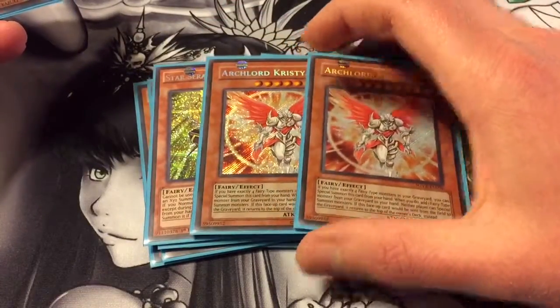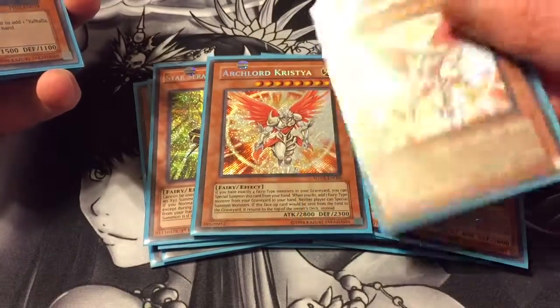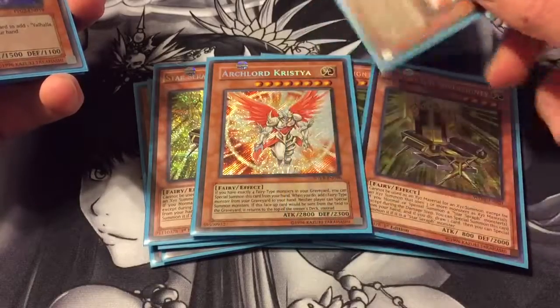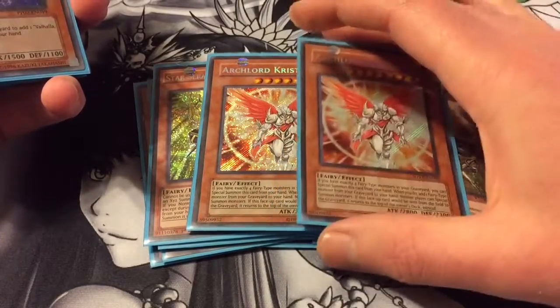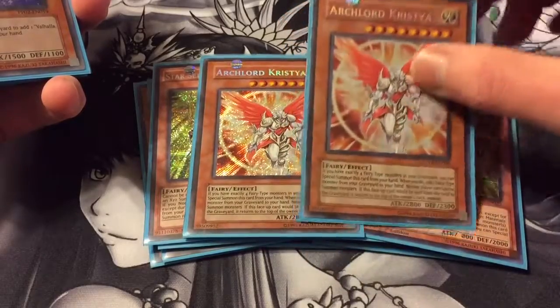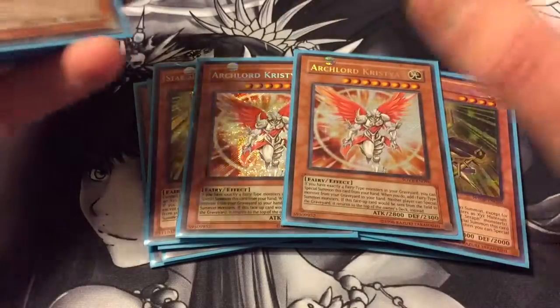Then two Arch Lord Christia. You run a lot of level eight fairies in here, so Christia works really well because you can special summon her since everything is a fairy. You also have lots of ways to get things out of the graveyard, so great card. Shuts down a lot of different decks and has good stats.